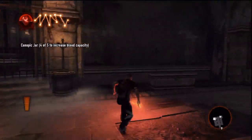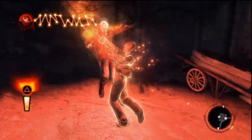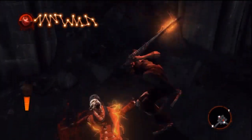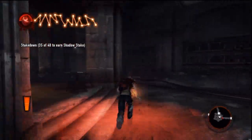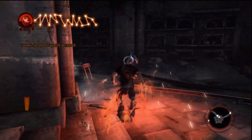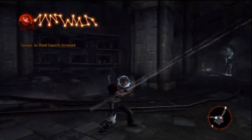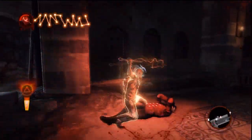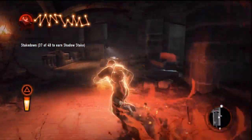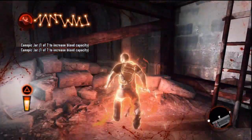Not hard to find these ones, but I will be doing a video for the open world area finding them all. Right there I take out a vampire — and boom, another one. So I'm just running through the catacombs, killing everything I can, doing all that good stuff.